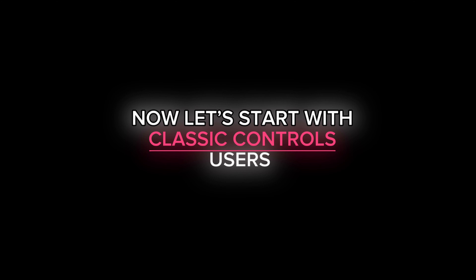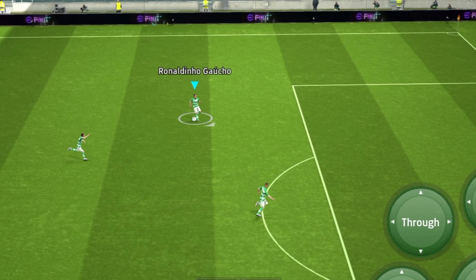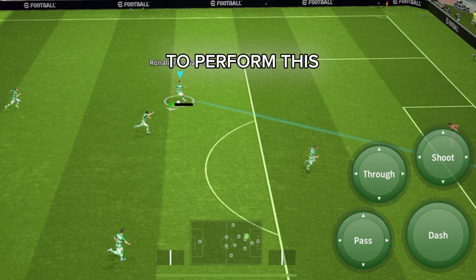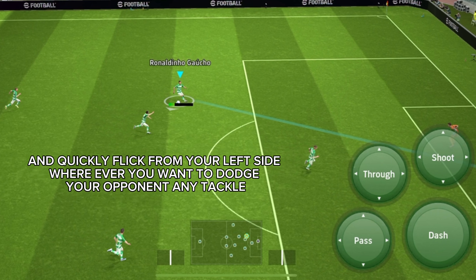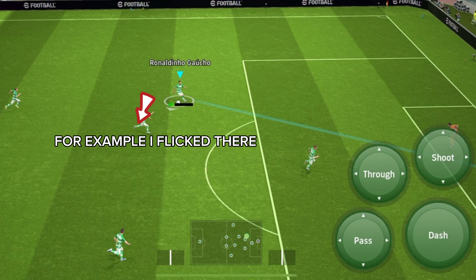Now let's move on to classic controls users. To perform this, tap on the shoot button and quickly flick from your left side in whichever direction you want to dodge your opponent or avoid any tackle. For example, I flick there.